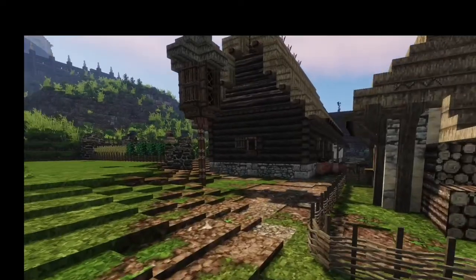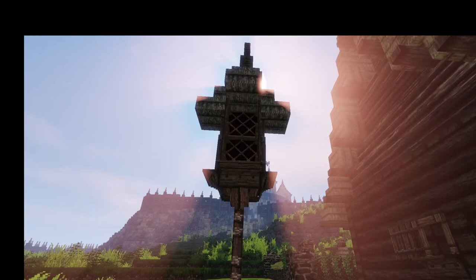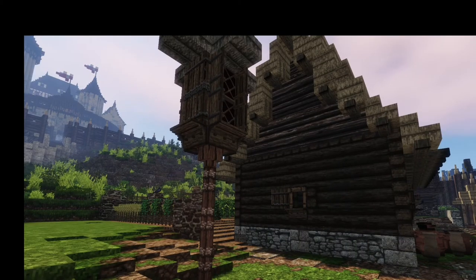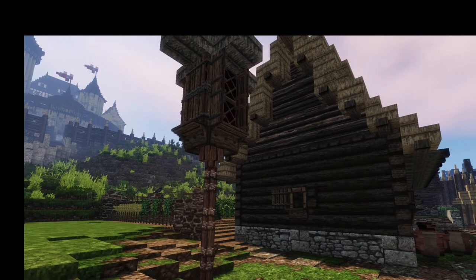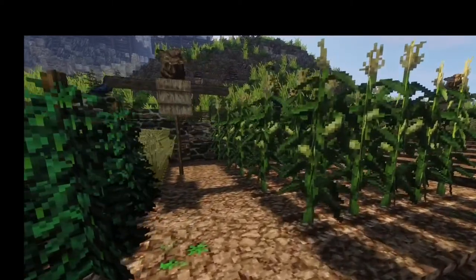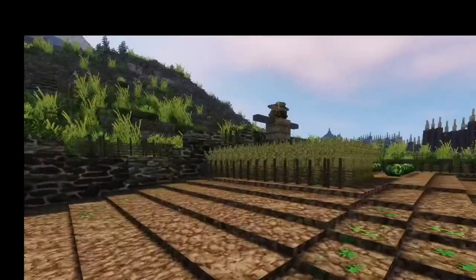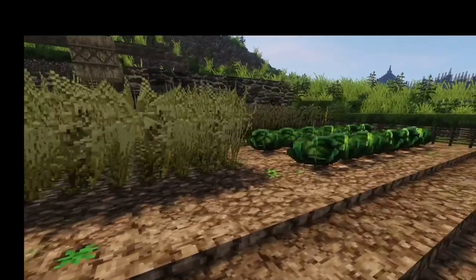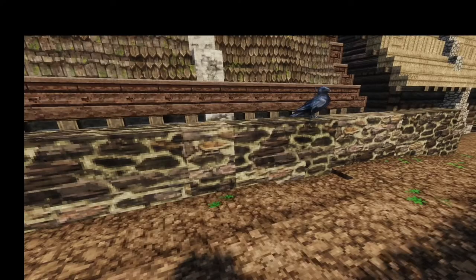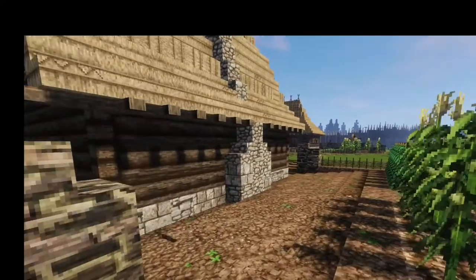As we make our way over here, we've come to a dovecote — basically a way of housing and trapping doves and pigeons, which were an important food source for medieval people. I plan to add a few of these scattered about the settlement. Moving on, we come into another farm area where we have beanstalks growing, more corn, and wheat — which is very important for making bread. Up here we have more wheat, some cabbage, and some barley that will be growing. I'm going to be adding a few more farms like this because I want this place to feel alive and self-sustaining.